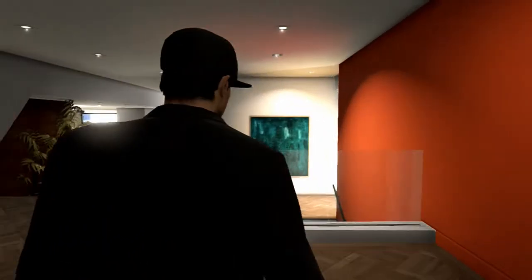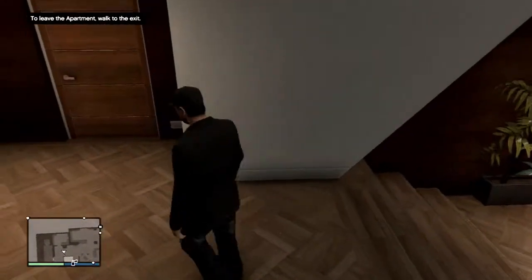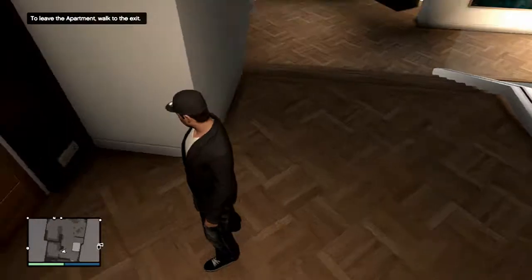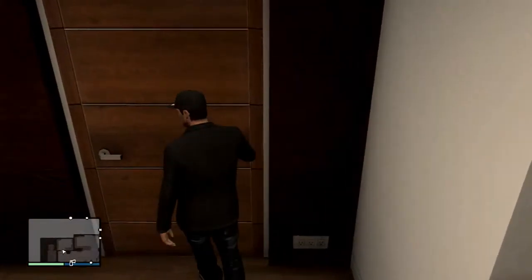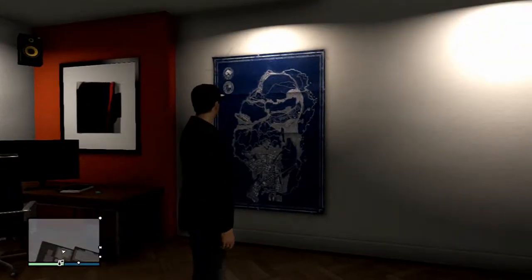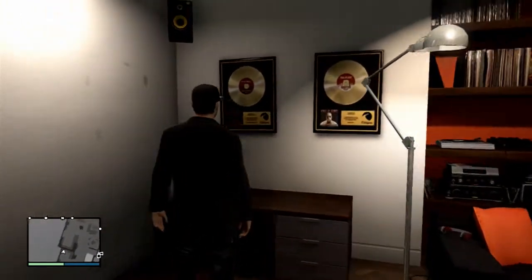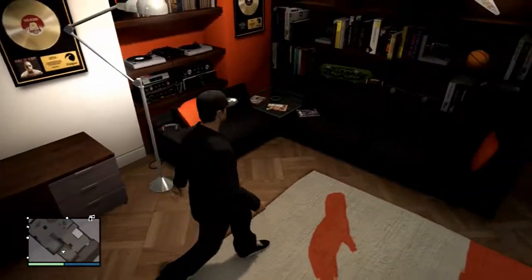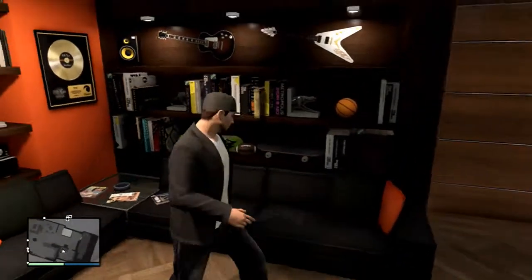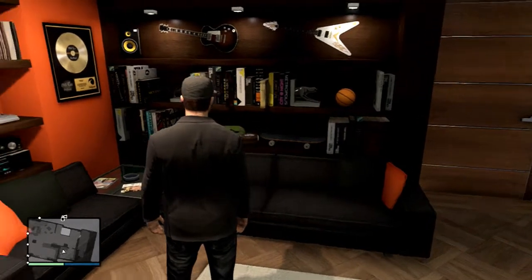Alright, we got a nice looking door. These are like one of the apartments I would just love to be in. So we're going to take a look at the first room. Here is my game room — I like to call it the game room. We got a map of Los Santos right here, two golden records, a printer, a lamp, two couches with some magazines, two skateboards, a football, a basketball, a rock guitar, and a jamming guitar.